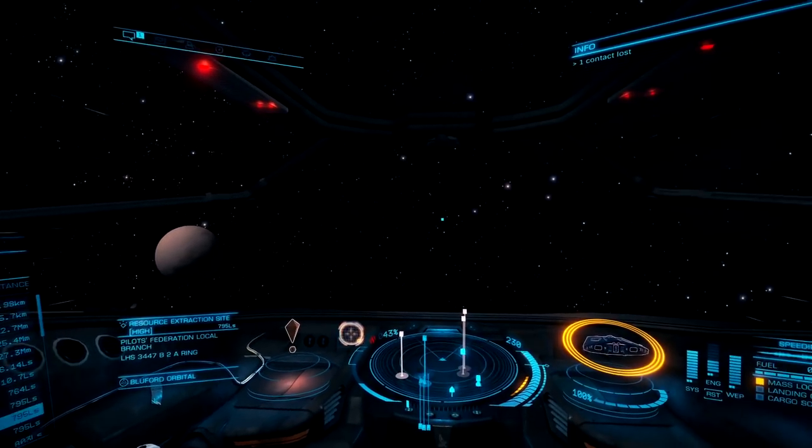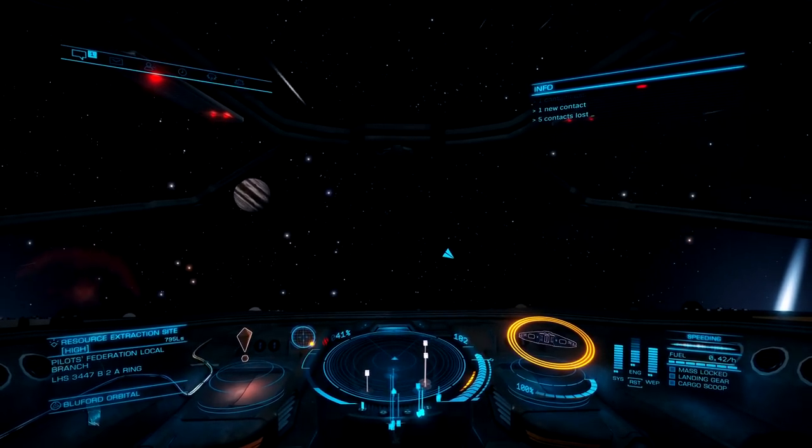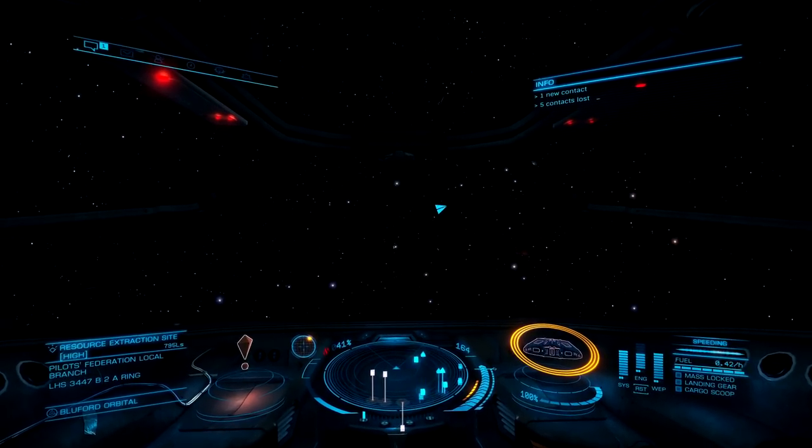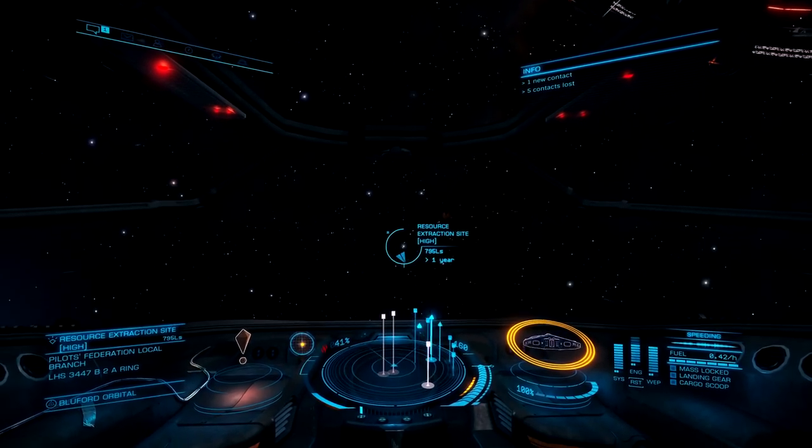To the right of your radar is your ship hologram. Around that are three little rings which represent your shields. When your shields go down you'll start to take hull damage, which is represented by the percentage marker down below. Right now I'm at 100%, which is a good thing.